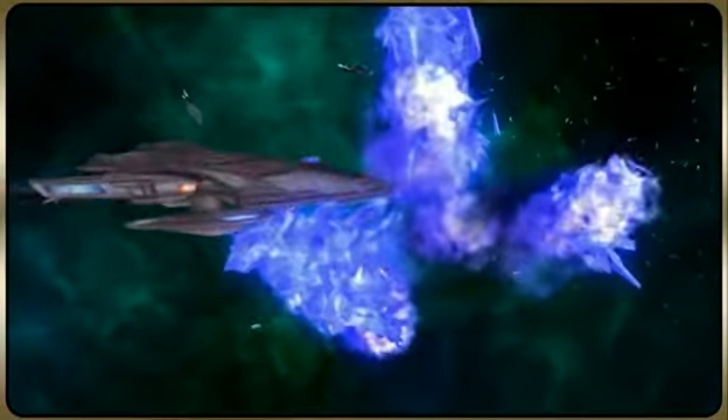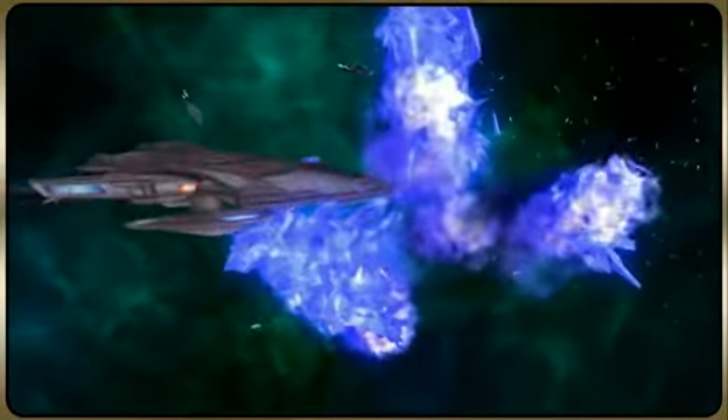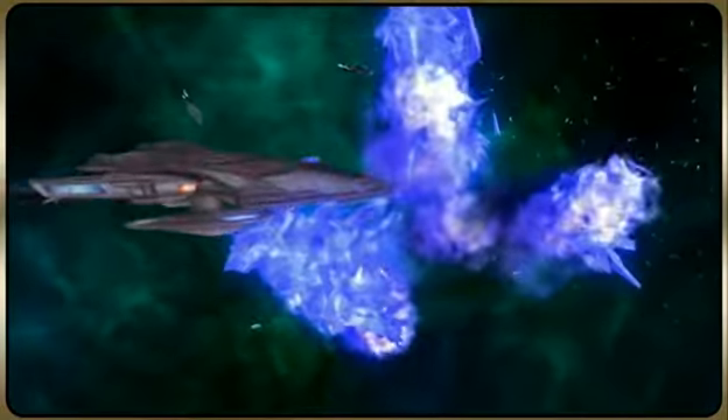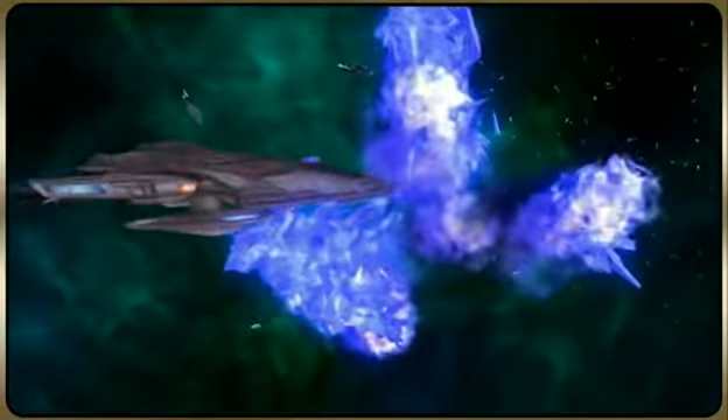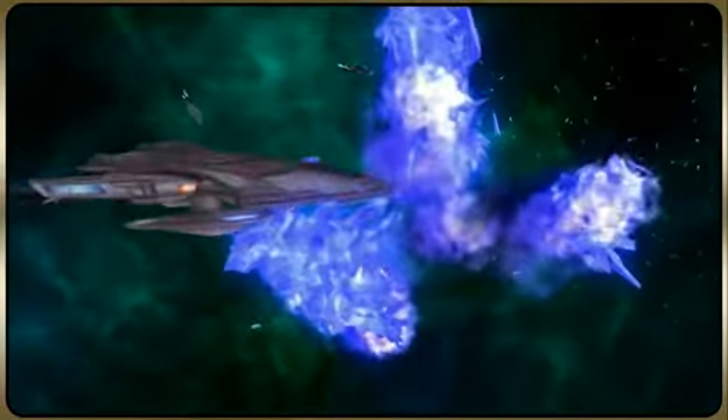As you're exploring the universe, you'll get notified where these large-scale events are so you know where you need to go. Fleet actions are all based on a primary objective — that's usually a source of trouble. These are multi-tiered events that will escalate as you get closer to that objective. That's why you need to work with the other captains if you're going to achieve victory.